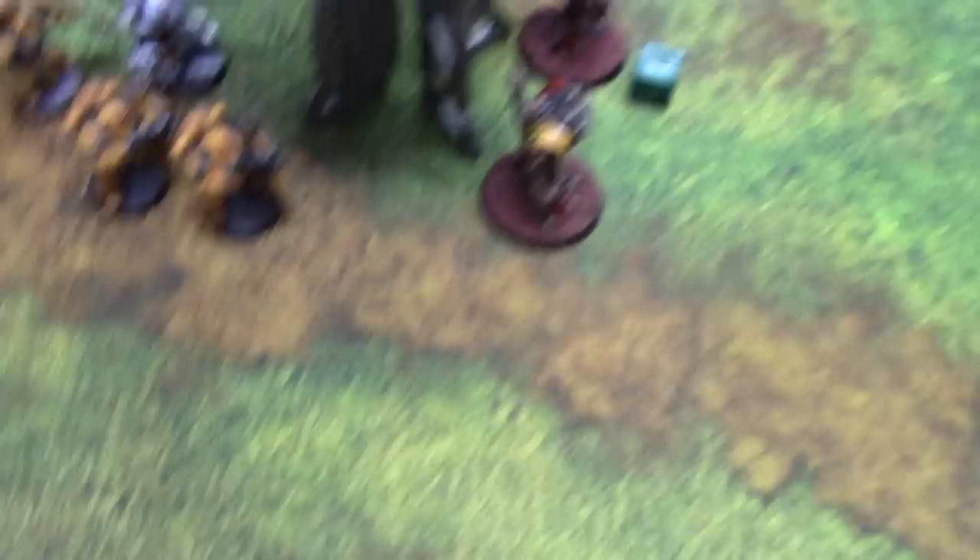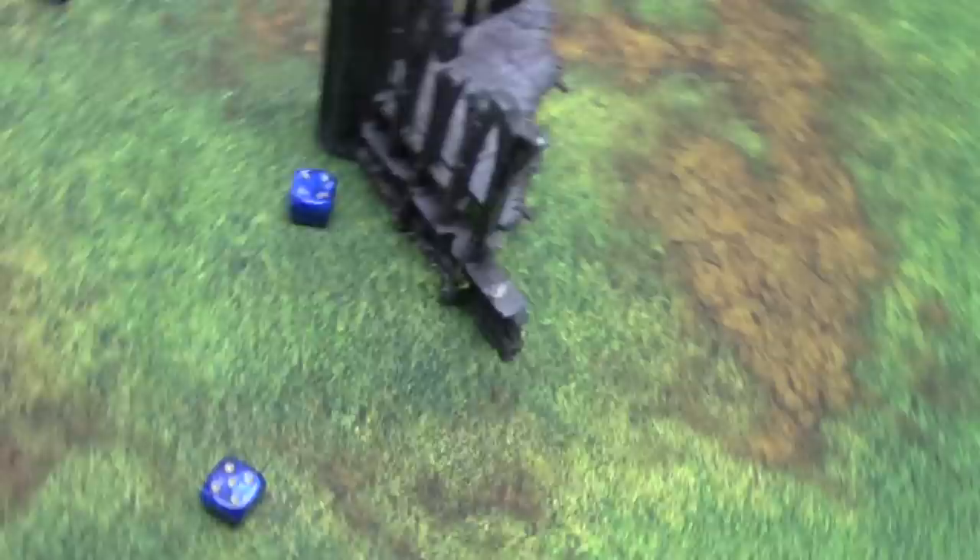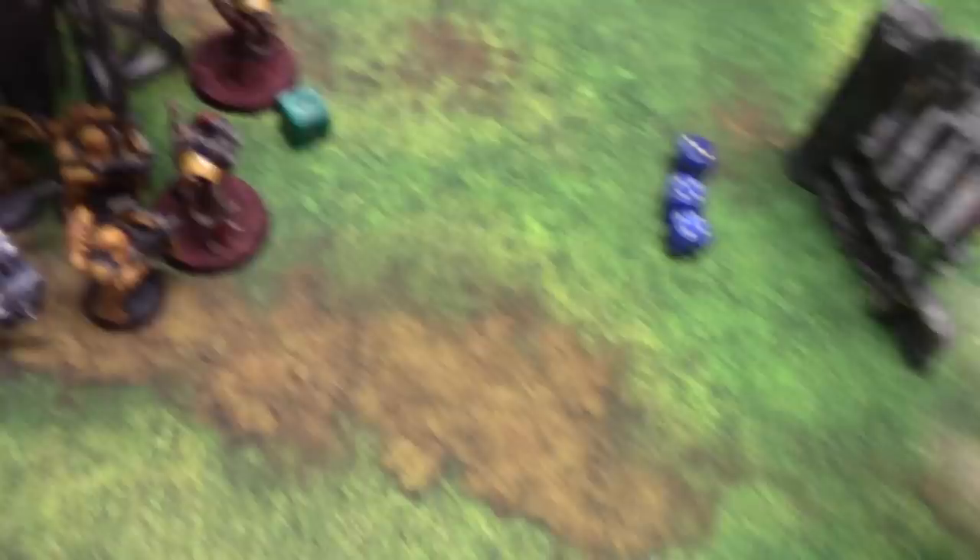I declare an assault — overwatch: sixes to hit — no. I just need 3 inches and I get 5 — in we go. These two guys and the Apothecary attack first with 7 attacks between them — hitting on 3s — wounding on 5s — 3 wounds. 4-up armor saves — two fail — one wound on them. They attack back — 4 to hit, 3 hits — Strength 5, wounding — 2 wounds. Both armor saves failed — Feel No Pain 6-up — failed as well.